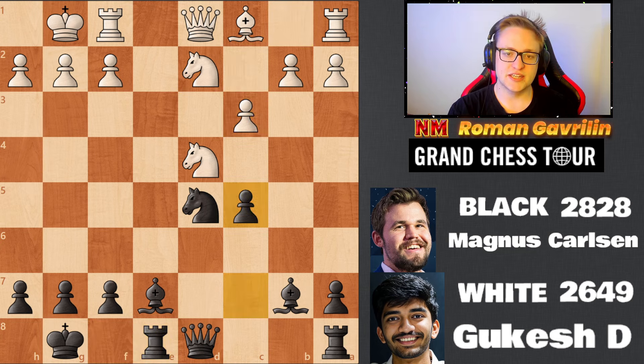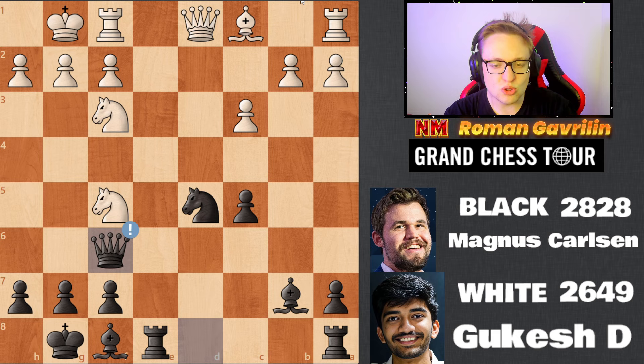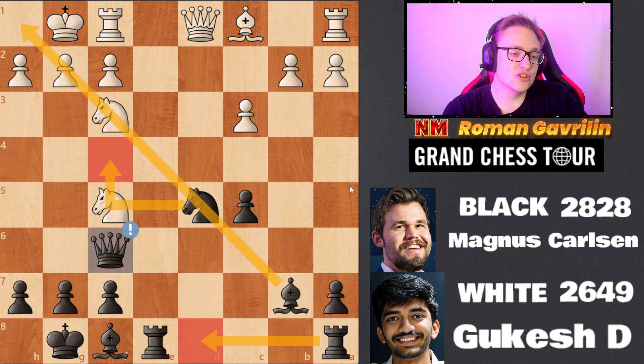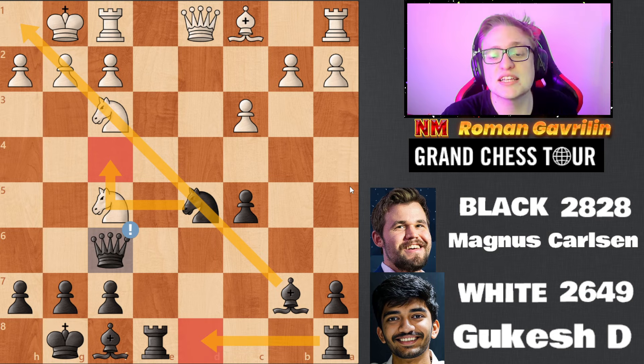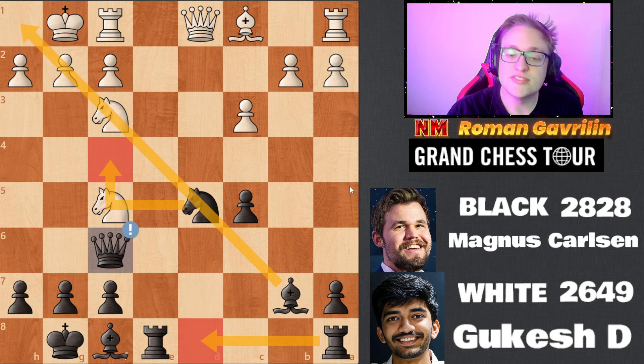c5, knight f5, bishop f8, knight f3, queen f6 — and look, the rook is coming to d8, the knight potentially comes to f4, this bishop is opening up. It seemed like Magnus is taking the initiative, and it really is like that. Magnus sacrificed a pawn in the opening and now I would play this position with black against any grandmaster.